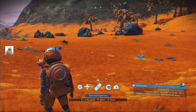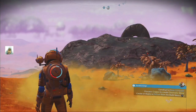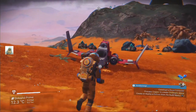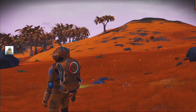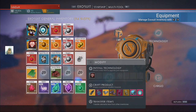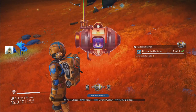The ship is over here now — they put it down about there. Okay, we need to construct a base computer — let's go do the base computer. Where is it? Oh no, we've got to make the chromatic metal first. Damn it — chromatic metal.